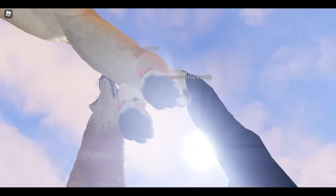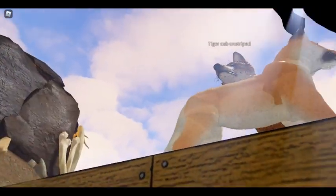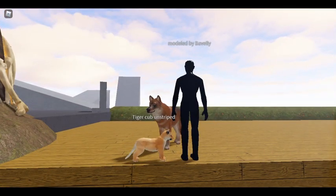And of course, the most important part of any cat model — the little toe beans. And there's a side view of it next to the human.